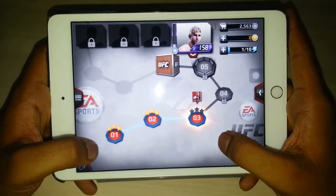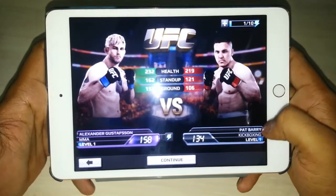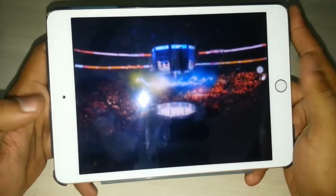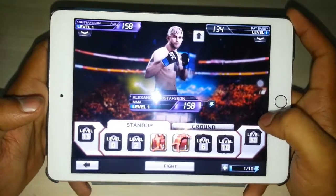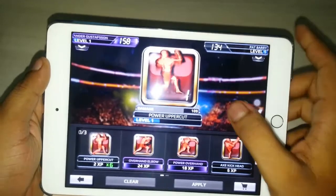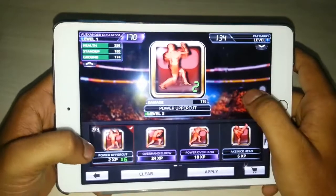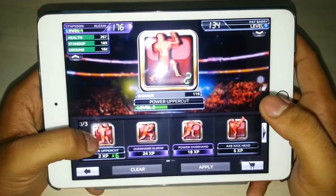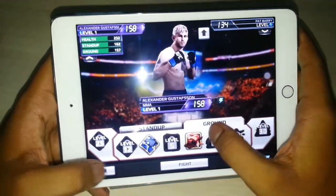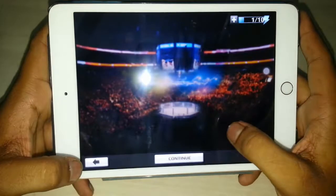Let's get started with level one. The attributes for this match are displayed on screen — we're facing an opponent here. These are the special abilities listed; you can click on a move to open the training mode and increase its level through training. You can train standard moves and ground-level moves, and increase your grapple moves as they become available.